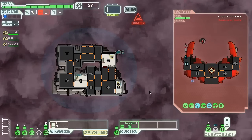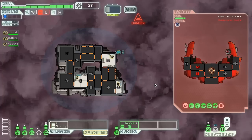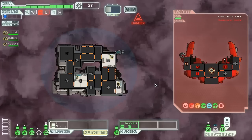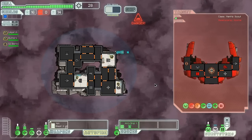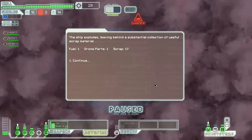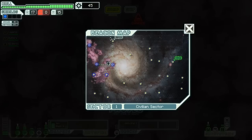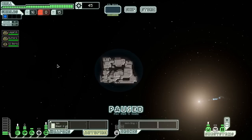Excellent — the ion blast takes down the shield and keeps the bomb offline, so my shields can handle the laser. This should be quite easy now. We get the drone part back — that's always good. With 45 scrap we have access to the store.